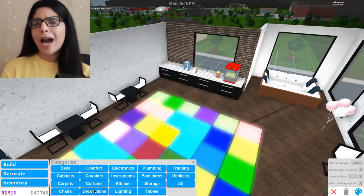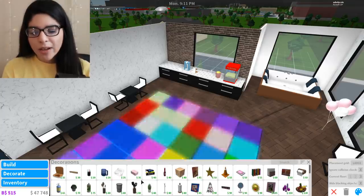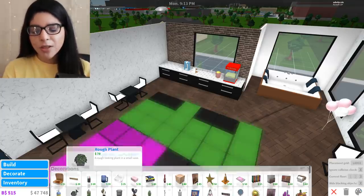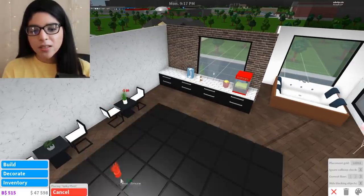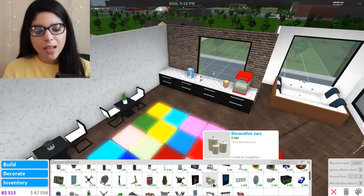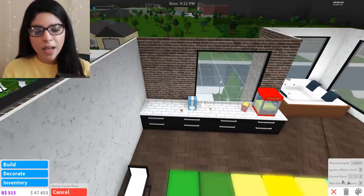Maybe we can add some plants and stuff like that. You know how I like greenery in my stuff. So we're going to go ahead and try that out. Let's go to decorations and find some cute things. We can add a plant — oh yes! And then add one of these. And then maybe a cactus — I would love a cactus. Let's add a cactus there, and we can add a cactus here.